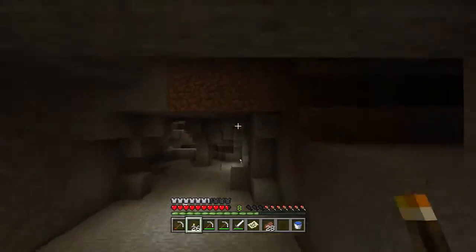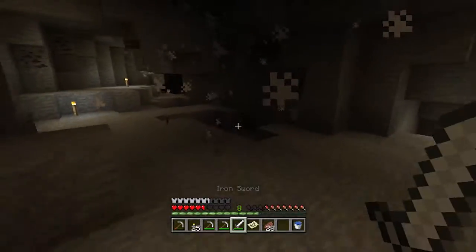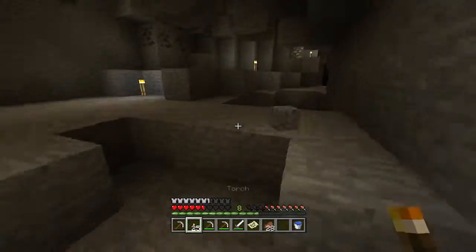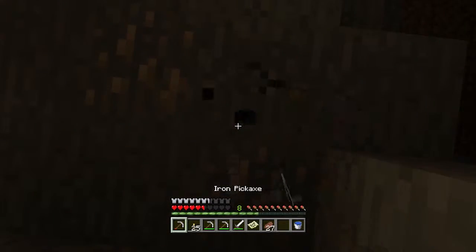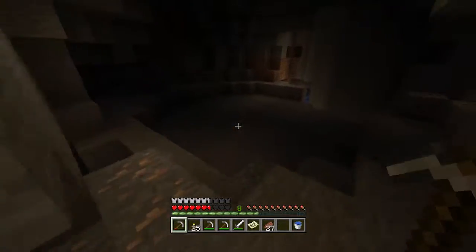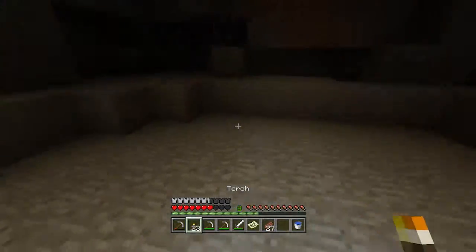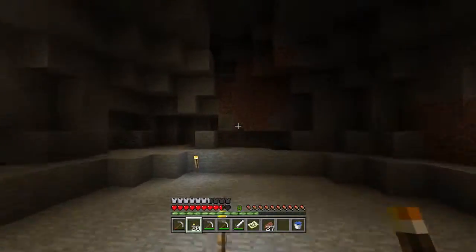Wow, emeralds! Yes! That is one reason why I wanted to do this mining thing in the Extreme Hills biome — just because of the chance we can find emeralds. That was dumb — I could have died there. My armor sucks. Hey, it's free cobblestone though, I'll take that. I really wish I had my fortune pickaxe now. Should have brought it. I didn't know we'd be doing this.